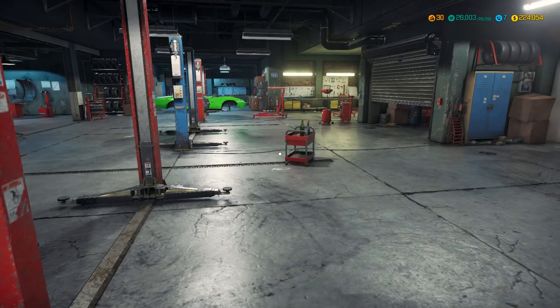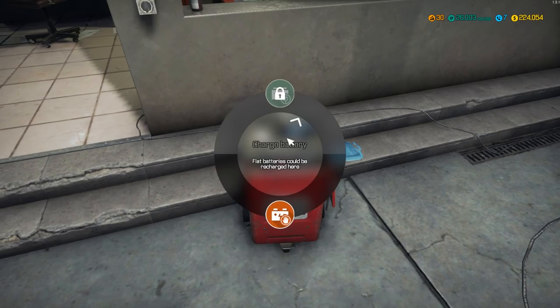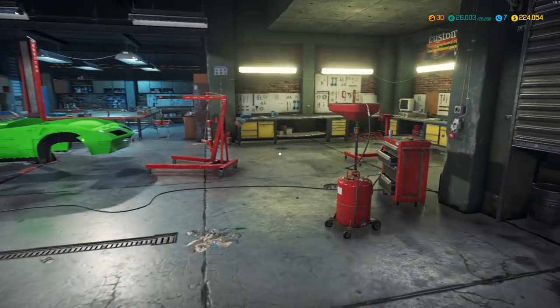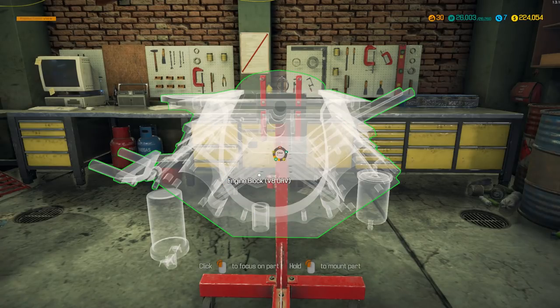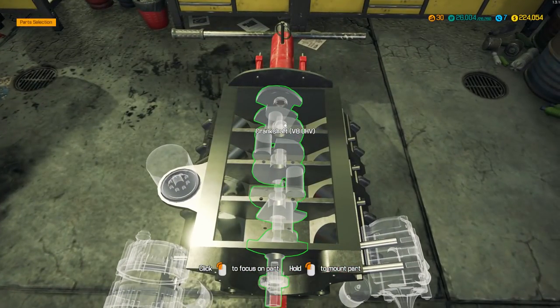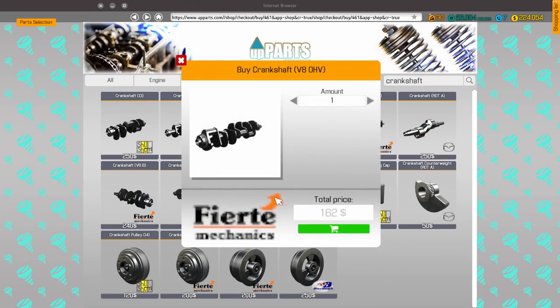I went through and manually sold all the junk out of my inventory to free up some space. Let's go get this engine reassembled on the engine stand. I did manage to fix the block, which is nice, so I don't have to replace that. But I couldn't fix the crankshaft, so we need a crankshaft V8 overhead valve. I should buy the crankshaft bearing caps — just three of those. They did some updates on the game recently to fix some black screen issues, but it seems like it loads a little more sluggishly now.